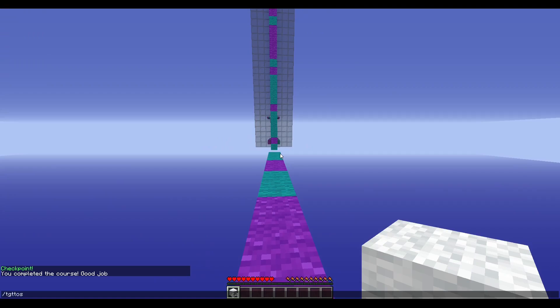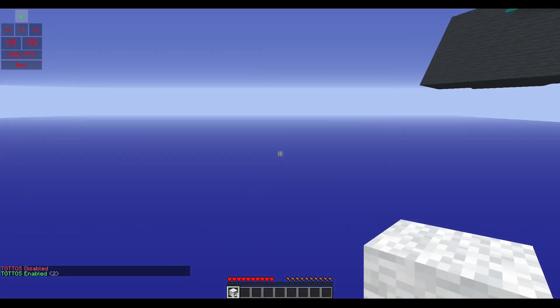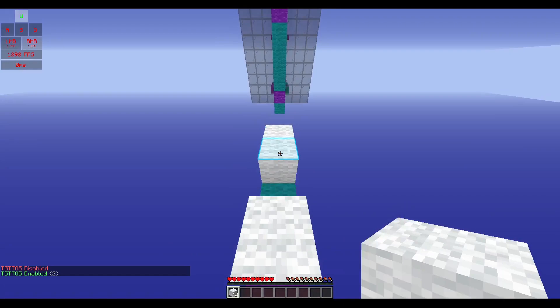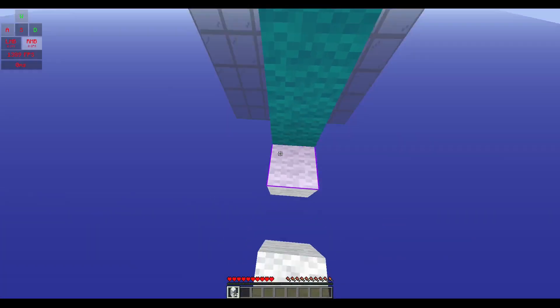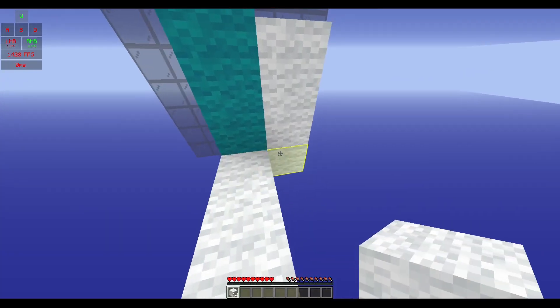There's also a 'to the other side' mode - you can just type in that command to enable or disable it. What it does is the blocks don't break. So it's better for multiplayer, because if you don't have this on when you're playing with friends, all the blocks are going to disappear as soon as anyone falls, and it's going to be a disaster.